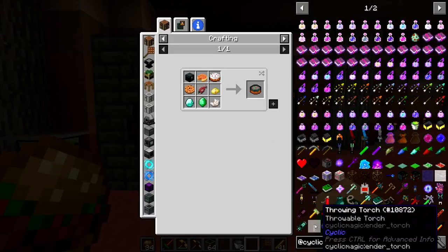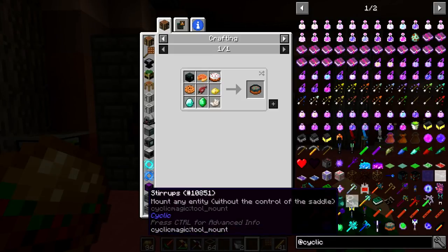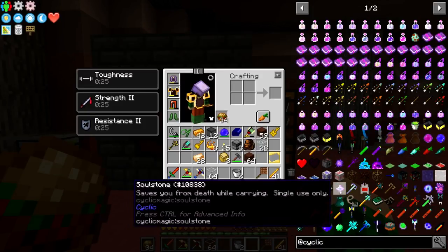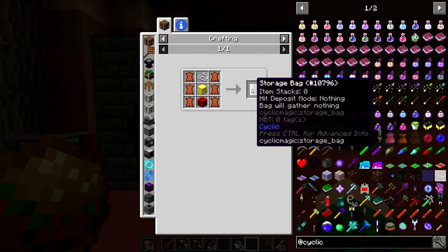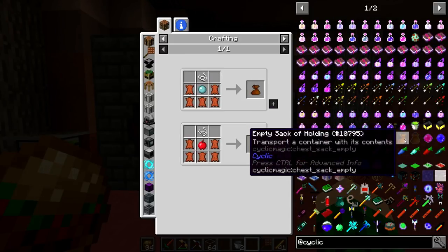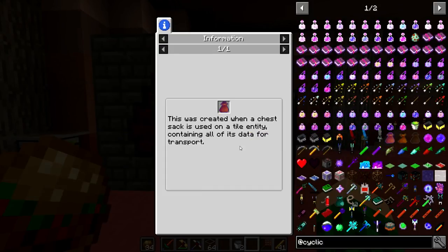Cyclic has dynamite, an inventory upgrade, and a crafting upgrade as well, I think, but it doesn't seem to be in here. It has a storage bag too.